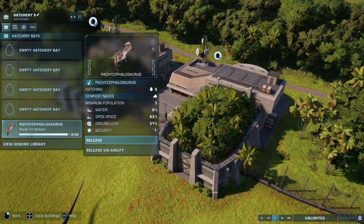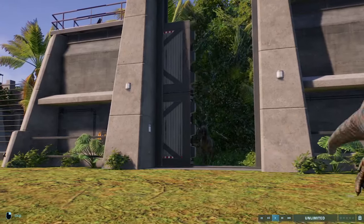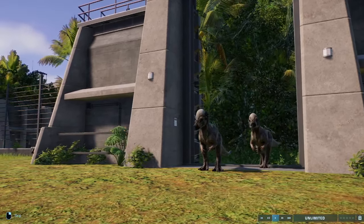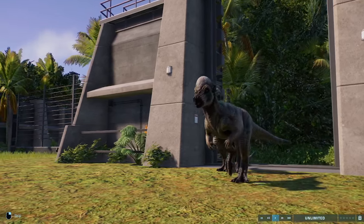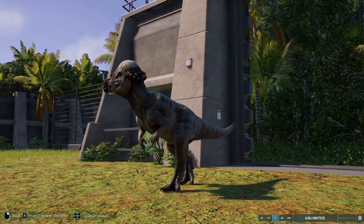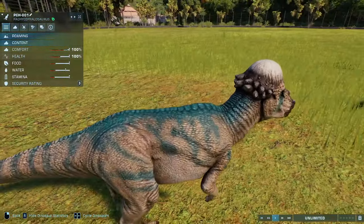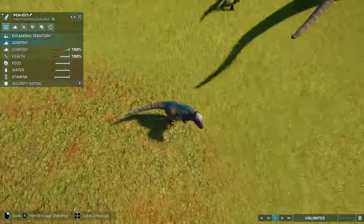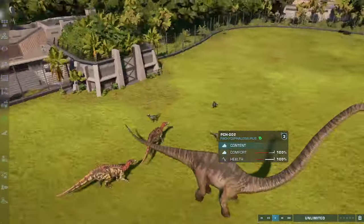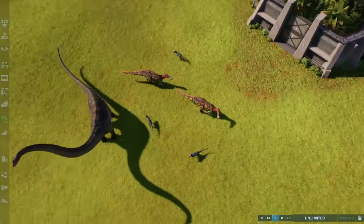Next we have Pachycephalosaurus with one of my favourite patterns — the Lost World skin. It's a pattern that's somewhat difficult to get right on the Pachycephalosaurus currently, but yeah this skin just knocks it out of the park. It's got the bright white dome and the browner colouration with the blue over the top — it's been taken straight out of the film and looks absolutely fantastic. This also shows how big Pachycephalosaurus really was.